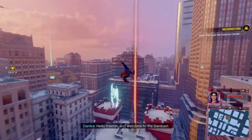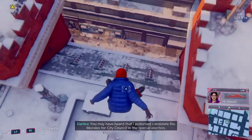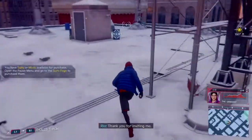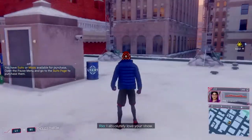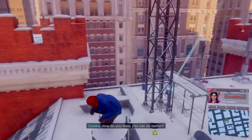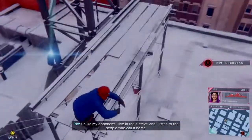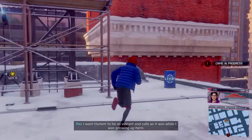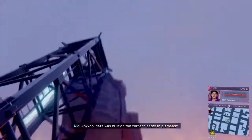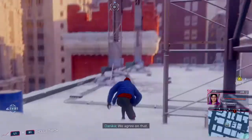In-game: 'Hello friends and welcome to The Danica. You may have heard that I endorse candidate Rio Morales for city council in the special election — and I'm interviewing her. Thank you for being here, Ms. Morales.' 'Thank you for inviting me, I absolutely love your show.' 'So you're running against an incumbent in your district. How do you think you can do better?' 'Unlike my opponent, I live in the district and I've listened to the people who call it home. I want Harlem to be as vibrant and safe as it was while I was growing up here. Roxxon Plaza was built on the current leadership's watch — that alone should make anyone think twice about voting for him.'